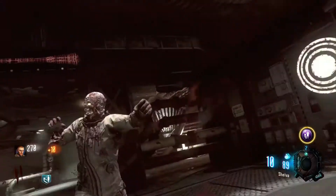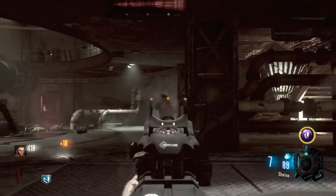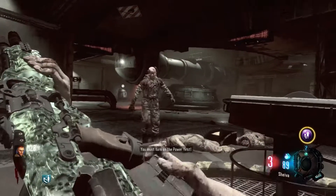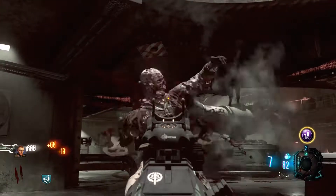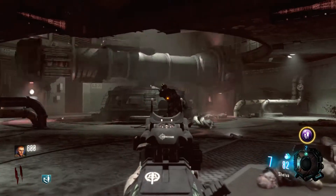Here at number 9, we have Ascension. I just freaking love this map. It introduced PhD Flopper and Stamin-Up, which were just amazing. The sickle is by far the coolest melee ever, and the monkeys you could use to get free perks. It's just a freaking amazing map — I absolutely adore it.